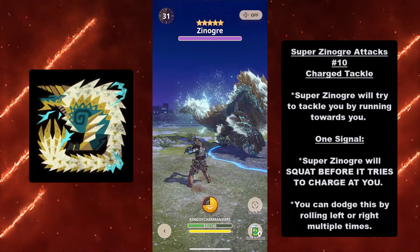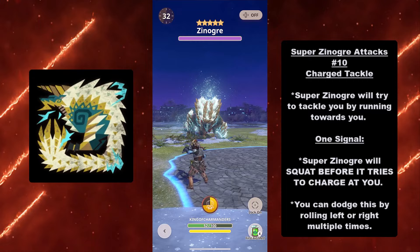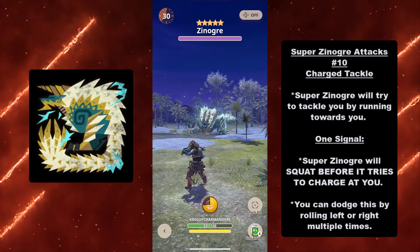At number ten we have the Charge Tackle. Super Xenogres will try to tackle you by running towards you. Signal: Super Xenogres will squat before it charges at you — you'll see it hunched over and then boom, it starts charging. You can dodge by rolling left or right multiple times. The dead giveaway is that squat before it attempts to run you over.